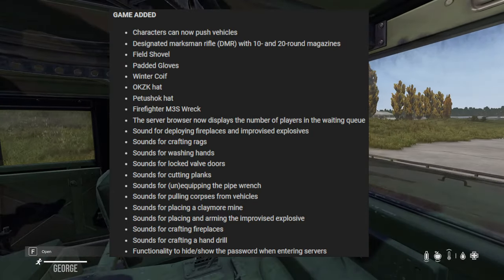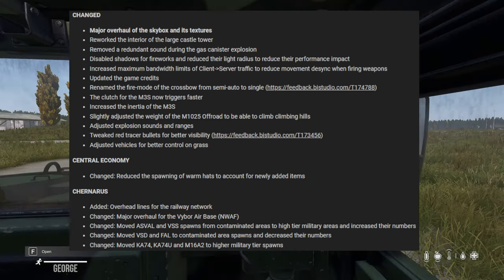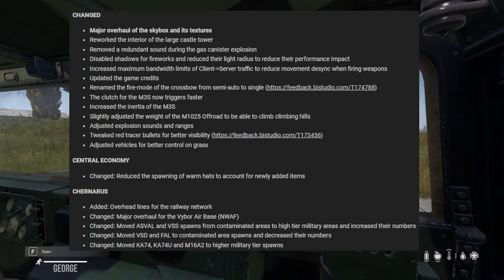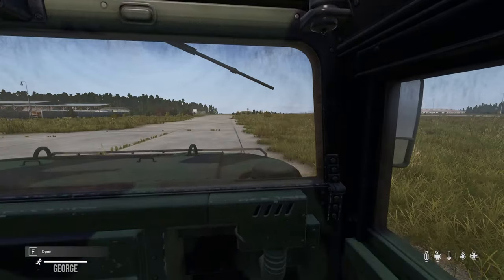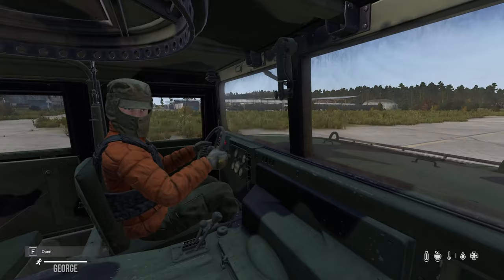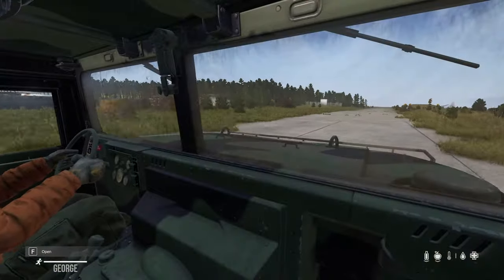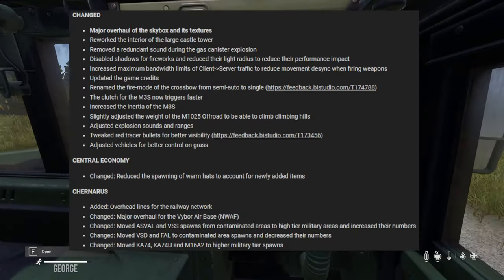Castle towers now have wooden interiors rather than stone interiors. That means you can no longer fall down the towers - those rickety concrete stairs are gone because there are now wooden floors down the center.